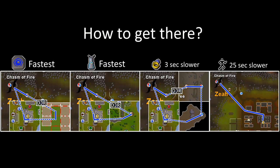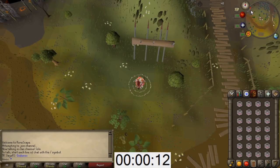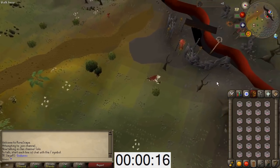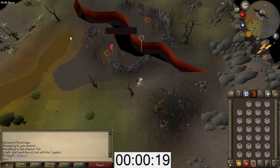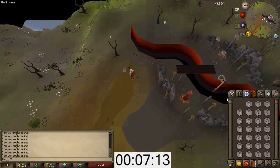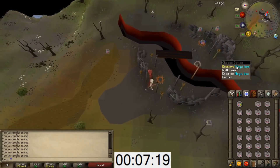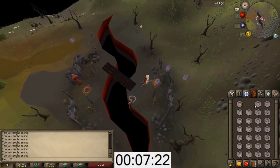You will be hunting imps near the Chasm of Fire on Zeah. The quickest way there is through fairy rings. If you don't have fairy rings unlocked, you can run from the Shayzien bank instead. To start off, you want to bring your imp-killing weapon and an inventory of imp boxes. I am using a dark bow, but pretty much any other weapon works as well. Drink a stamina dose before leaving the bank. When you get there, you want to put your traps on the same spots that I am putting them at, and kill any imps that aren't close to your traps.